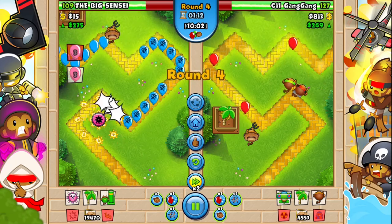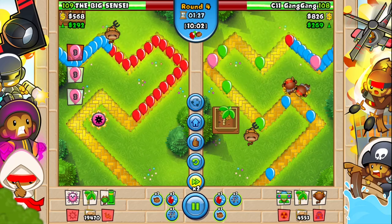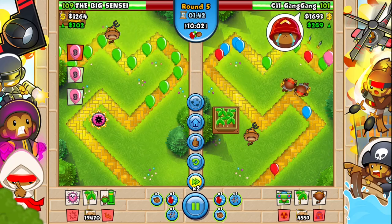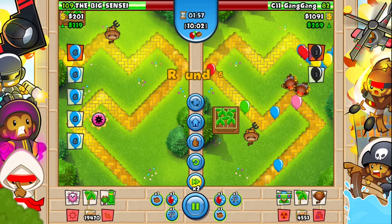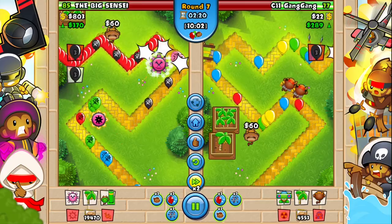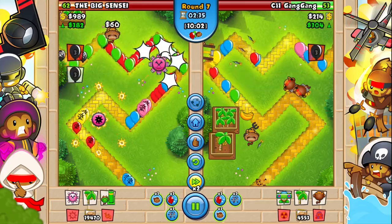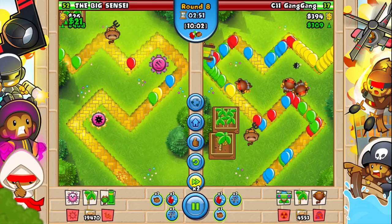The third best strategy in BTD Battles has to be Dart Farm Wiz. This strategy is a classic, everyone pretty much knows it. Dart is a great early game and mid game tower, as well as a pretty good late game tower if you have the Fan Club unlocked. Wiz is also solid. It's a pretty simple strategy and it's really hard to mess up.